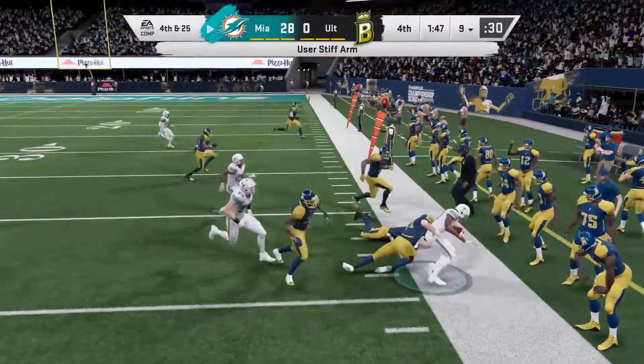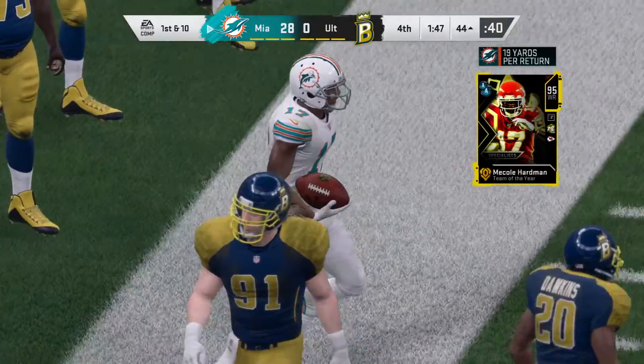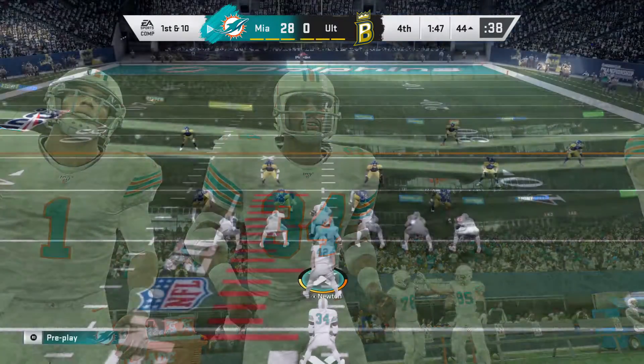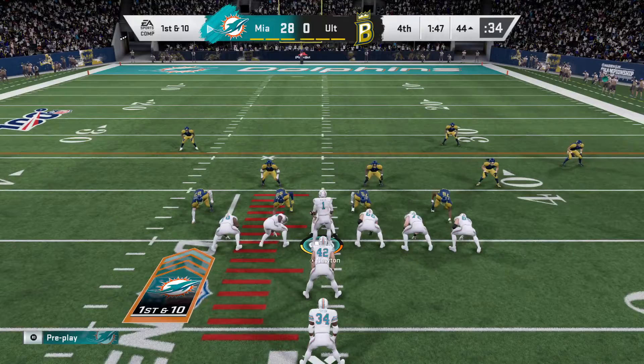Nice stiff arm — underused but still effective. Good blocking there, nearly sprung him. As it is, it'll go as a 19-yard return, and this offense is going to have excellent field position — first and 10 on the short side of the field.